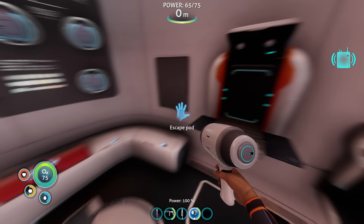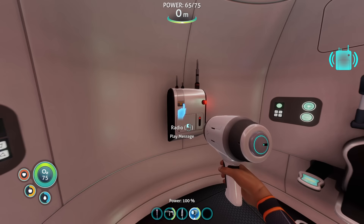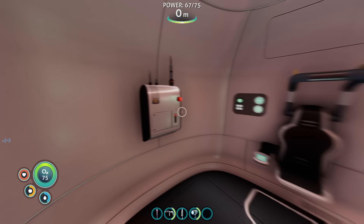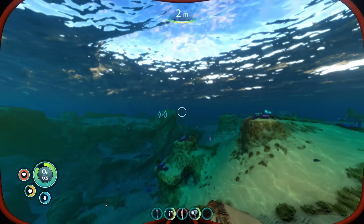Our first message comes from Lifepod 3, another poor survivor who landed nearby. In this first transmission, everything is quite calm and collected: 'This is Lifepod 3, uploading our coordinates. We're plugging some holes in our emergency sea glide, so if we're late for the rendezvous, don't panic. Don't go home without us. 3 out.' At this point you're probably expecting all the survivors to meet up and get happily whisked to safety — but this doesn't really go to plan. You'll also notice this message introduces the concept of a sea glide, which is a nice element of foreshadowing.